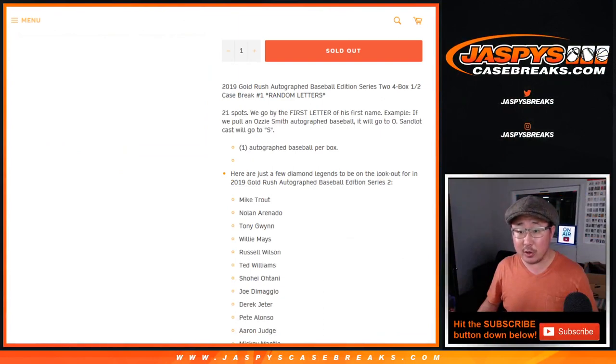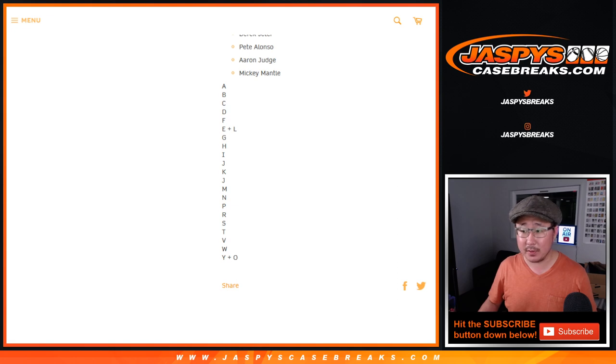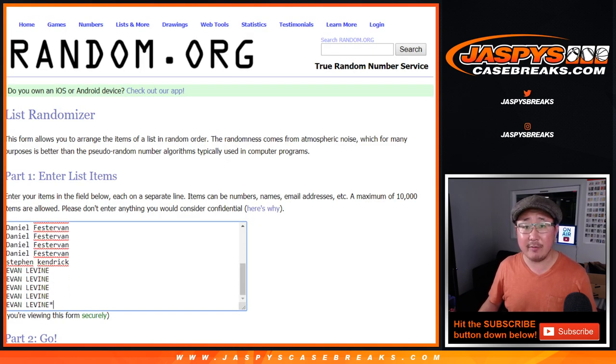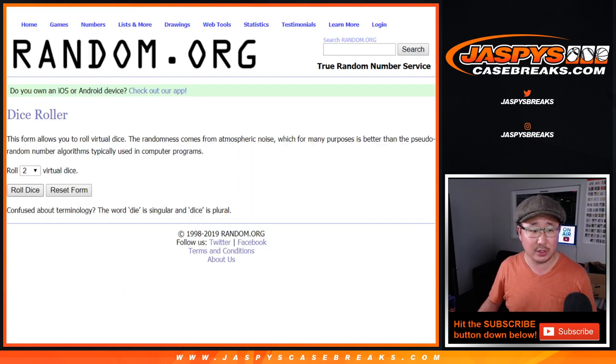Remember, this is the first letter of their first name. So O — Ozzie Smith. Sandlot cast S. So that makes it pretty easy. There's everyone right there. Thank you to everyone for getting in. There are the first letters of their first names right here. Let's roll it, let's randomize it.